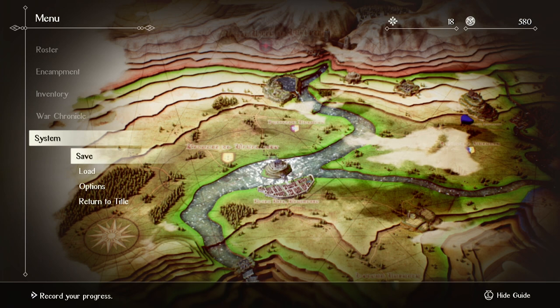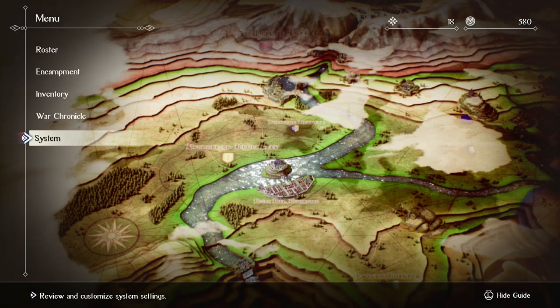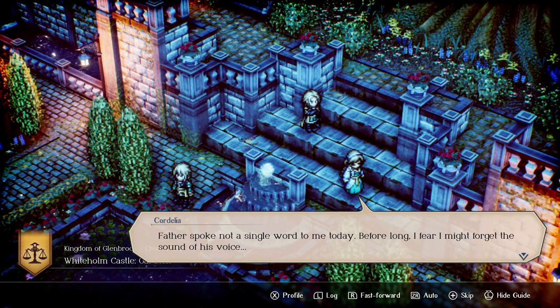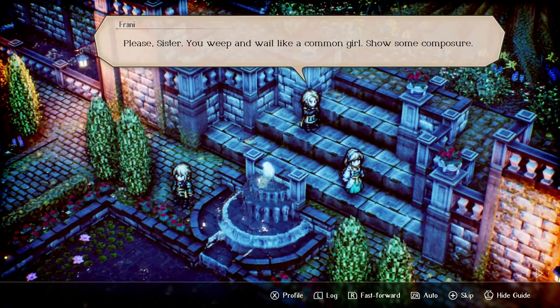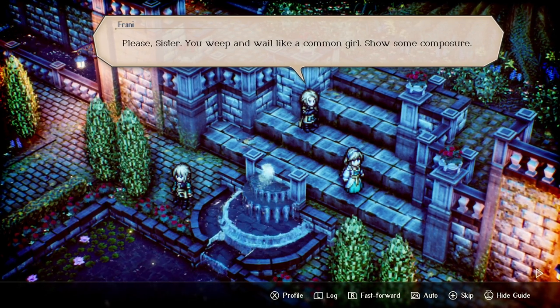Let's do a quick save and get into some of the story. First off we're going to get this side story: the children of the crown speak to their father King Regna. One of the sisters says, 'Father spoke not a single word to me today. Before long I fear I might forget the sound of his voice.' Her brother snaps back, 'Please, sister, you weep and wail like a common girl. Show some composure.' The host notes: 'God he sucks.'